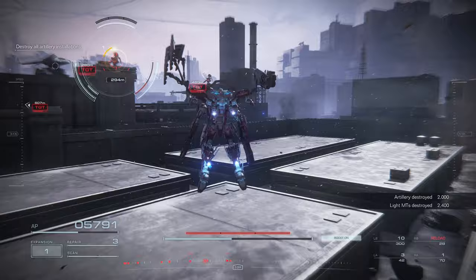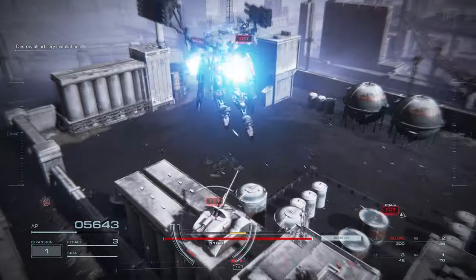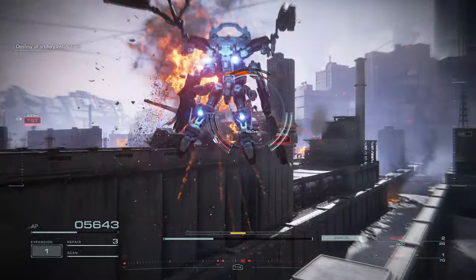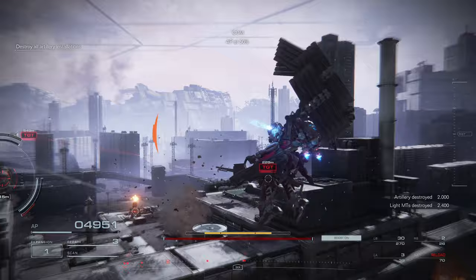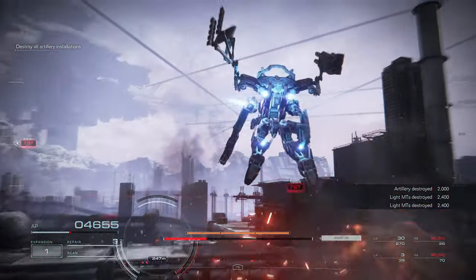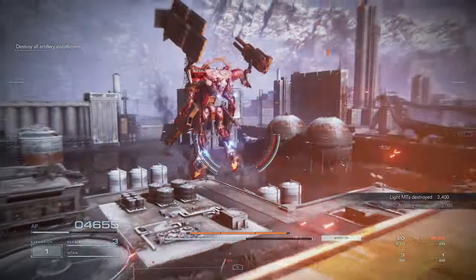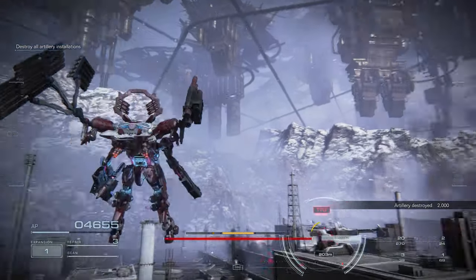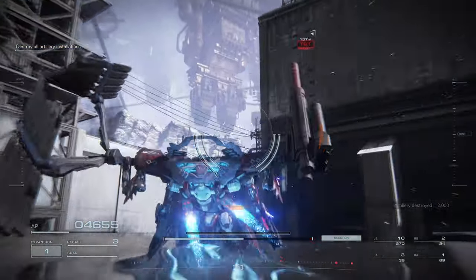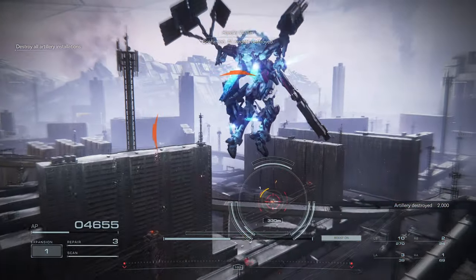My personal favorite category is explosive weapons — missile launchers, grenades, bazookas, and more. I like using a lot of the heavier explosive weapons due to the massive damage they deal, which can instantly stagger a boss, and the wide-ranging area of effect they have. Unfortunately most explosive weapons are slow to reload and require your AC to enter into a firing stance unless you are using a heavier chassis, so there are downsides especially against the more agile foes you fight in the latter half of the game.